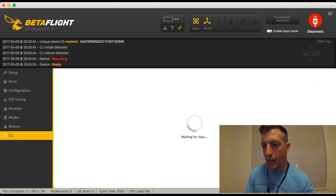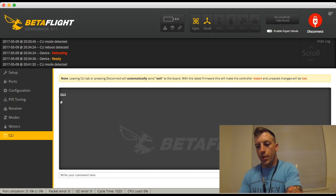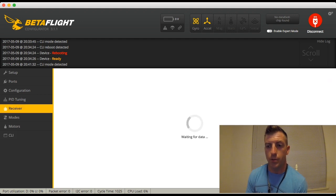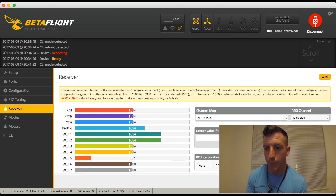So I'm going to come over to the CLI tab. If you want, go ahead and type in RX range — all one word — and hit enter. It'll bring up RX range for channels 0, 1, 2, and 3. These actually correlate in order to your receiver tab: roll is 0, pitch is 1, yaw is 2, throttle is 3.